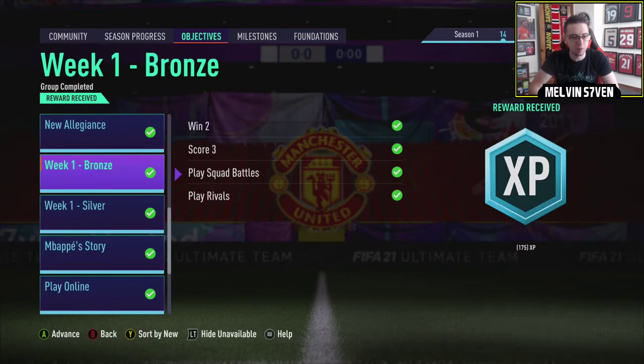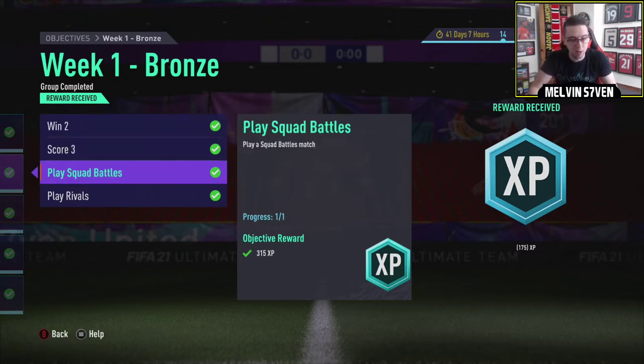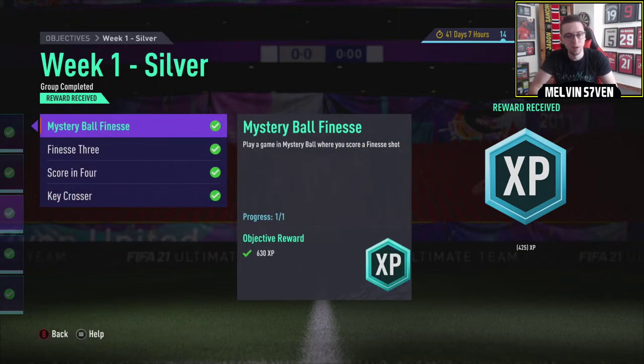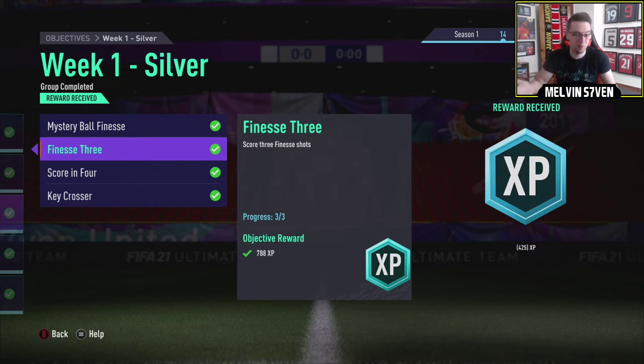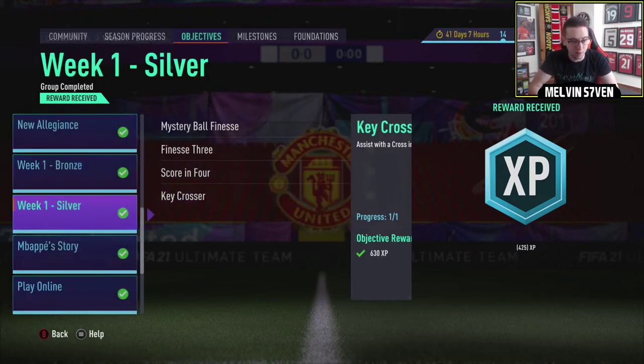I've already done bronze and silver. Bronze - piece of piss as it always is - just play two, score in three, play squad battles and play rivals. Silver - I'm a bit annoyed with the mystery ball finesse. What I did was get one of my mates - since your record doesn't count on friendlies, I invited him, asked if I could score finesse, he backs out, there you go - saves you 20 minutes. Finesse is easy and self-explanatory. Scoring four is very, very easy. Assist with a cross - if you are struggling with this, even though crosses are pretty good this year, I'd recommend jumping onto squad battles.